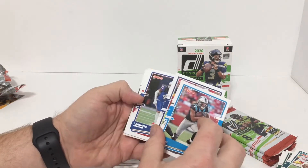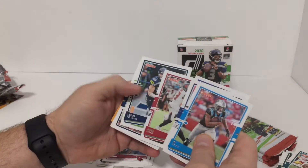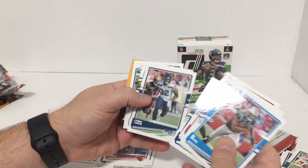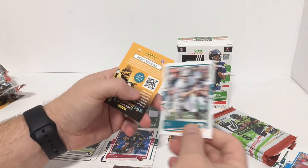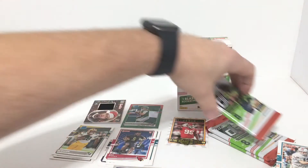Jack Doyle, Tremaine Edmunds - flip flip. Mike Evans, Jacob Hollister - flip flip flip flip. Chris Carson, AJ Dillon rated rookie. Bob Griese. Kid Reporter cover. Three packs to go.